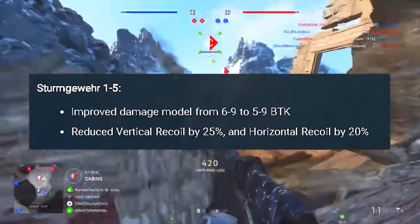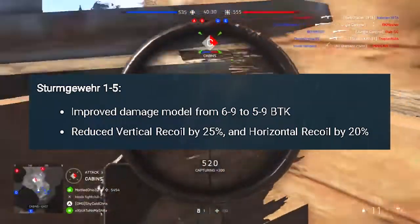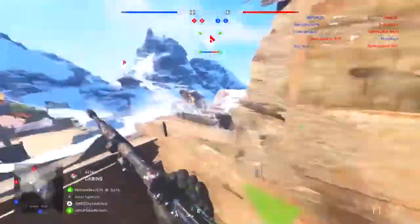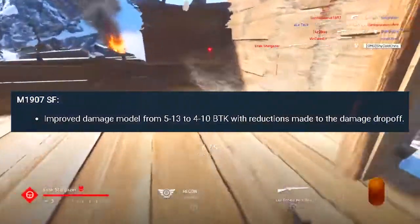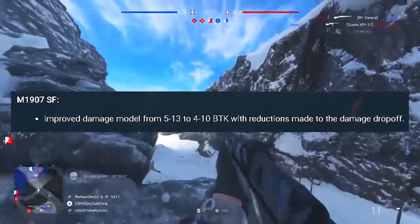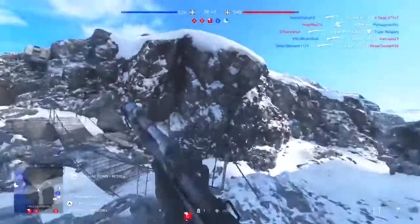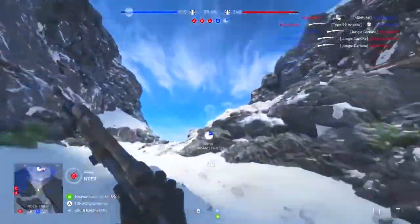The vertical recoil on the Sturmgewehr 1-5 has been decreased by 25% and horizontal recoil by 20%. And now for the M1907, which was claimed to be one of the worst weapons in this update — the damage output previously was 5 to 13 bullets to kill, and now will be changed to 4 to 10 bullets to kill with reductions made to the damage drop-off. I haven't really seen the M1907 suck that bad in this update — I used it, and it's not really that bad.